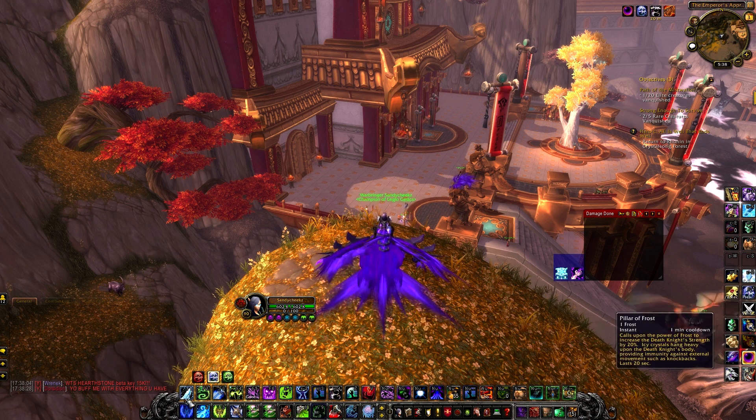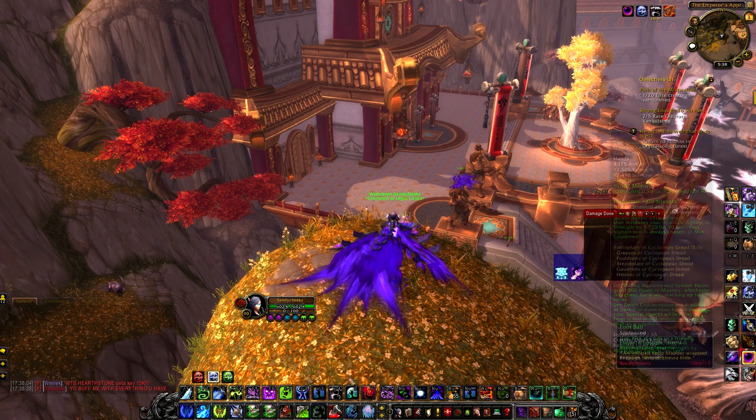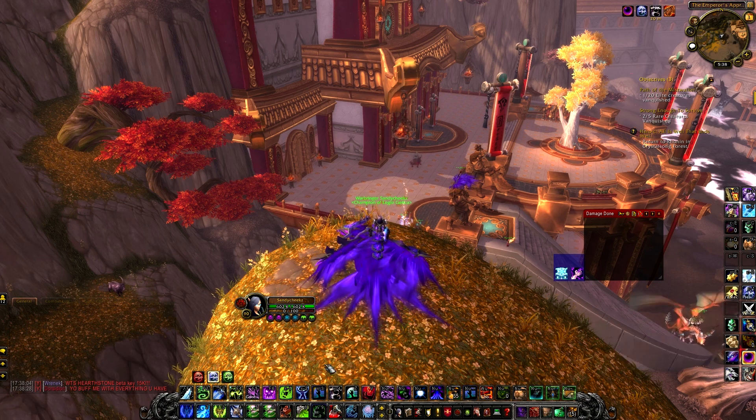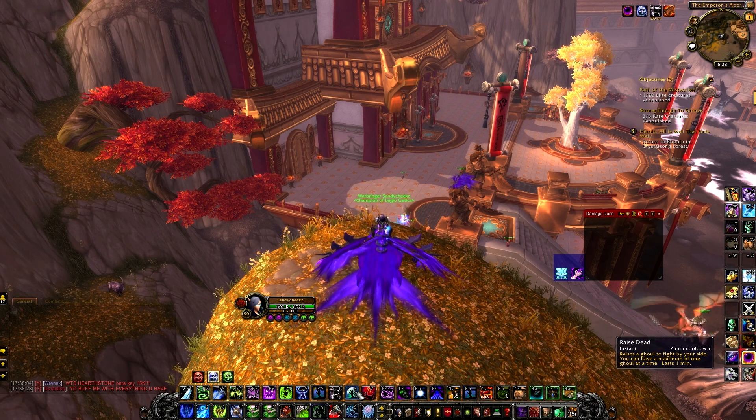Pillar of Frost — use this off cooldown with any other cooldowns, such as your engineering gloves that give you Strength. Once you've got all your Strength together, including potions, pop all three together, and then you can use Raise Dead. Raise Dead is a two-minute cooldown — use it pretty much off cooldown, but mainly when your Strength is maximized, so the ghoul does maximum damage. You don't have to maintain your Strength while it's up; it goes off the Strength you had when it was summoned for the rest of the minute. It does about 1-2% of your DPS if done right.